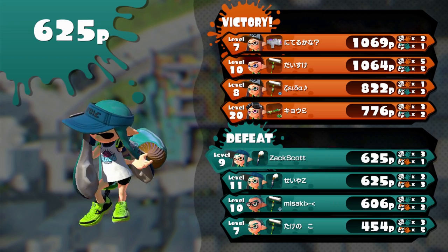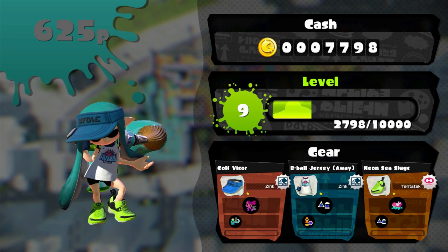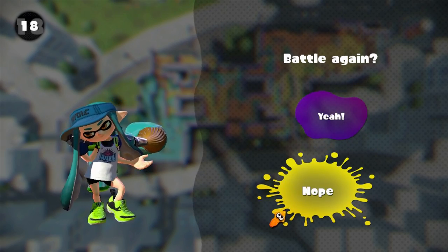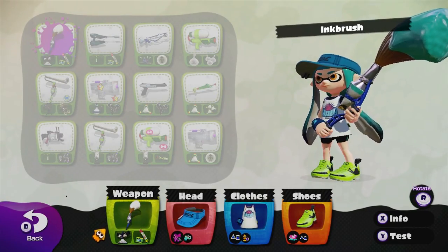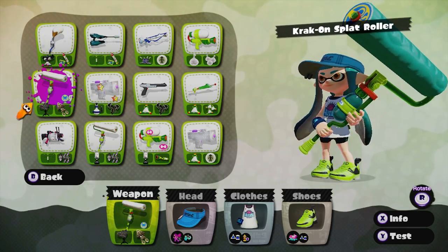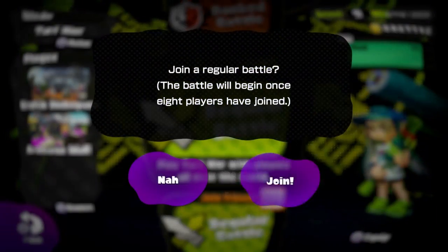I don't want to battle again — I'm going back to the thing that I know and love, which is the Kraken Roller. Just to see. No, no, no thanks on another battle. Equip. Where is it? Weapon — Kraken Splat Roller. That's my favorite right now, out of everything. Also one of the long range options. Let's do a regular battle. Join. Then we'll see how things are going.